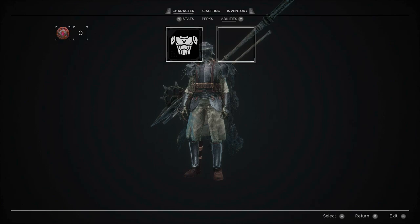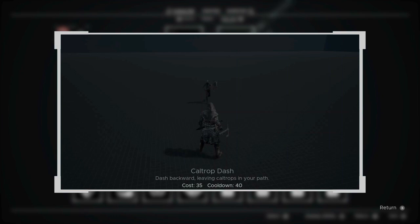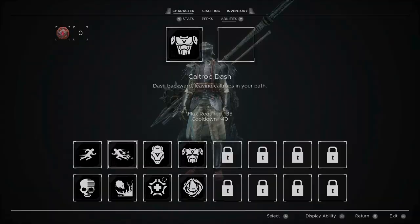Then you go to abilities. You will need these red gems at the top left, of which I have 0 now. You can have two at any given time that you can place in quick slots, which I will explain in a second. This includes various things, like dashing backwards and leaving caltrops that enemies will walk over, taking damage and getting slowed.